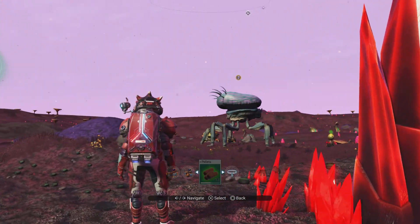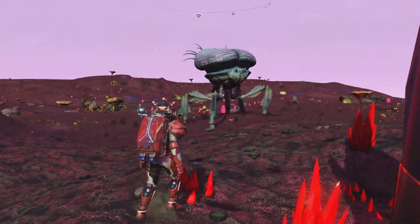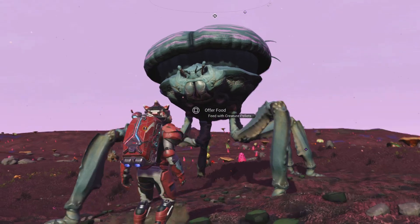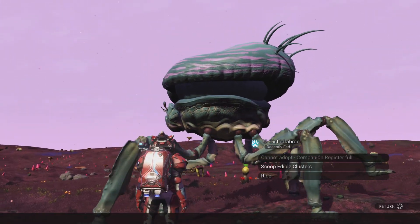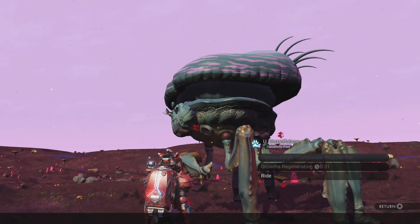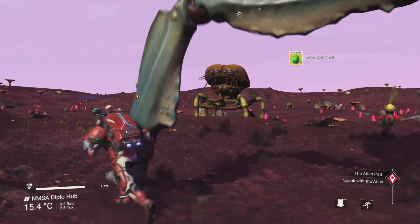Hello there, crab creature. Come and have a snack on this — some creature pellets for you and your buddy. I want your apples. I want to pinch some apples off of you, my little crabby friend. Lovely jubbly, let's scoop these. Thank you — got myself three crab apples from you.